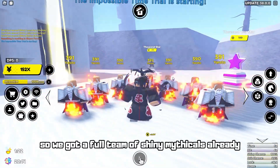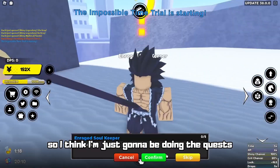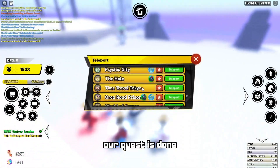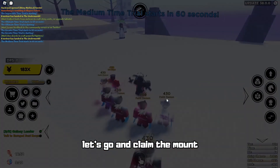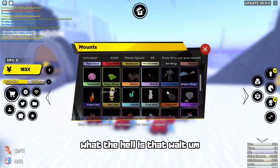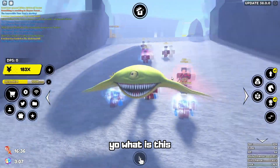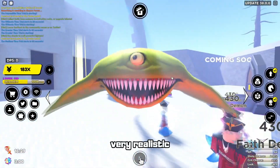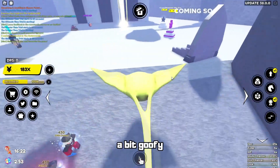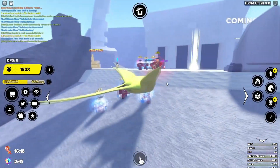We got a full team of shiny mythicals already, so I'm just gonna be doing quests while we wait for the new Infinity Tower. Our quest is done — let's go and claim the mount. I hope we get something good. The corrupted stingray! It's kind of very realistic. It's a bit realistic and a bit goofy, so yeah, it's a pretty decent mount. I guess that's a W.